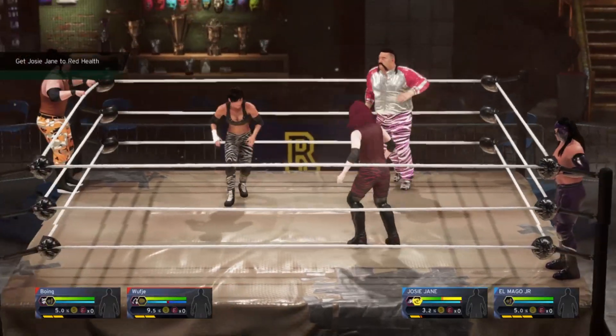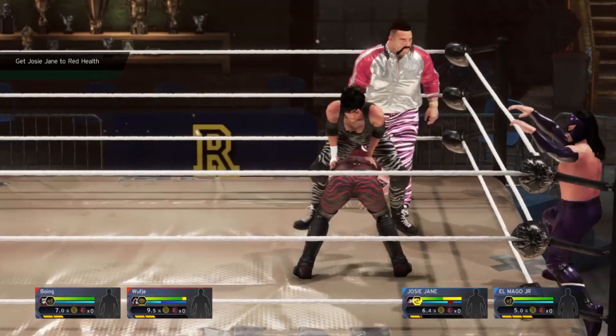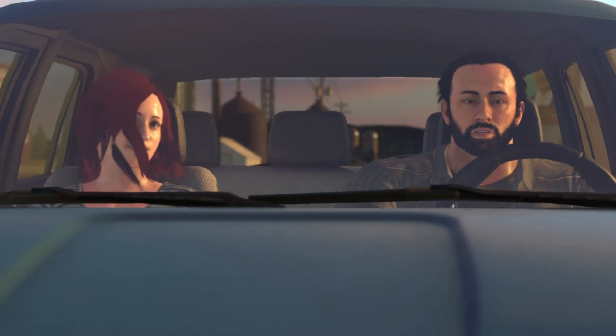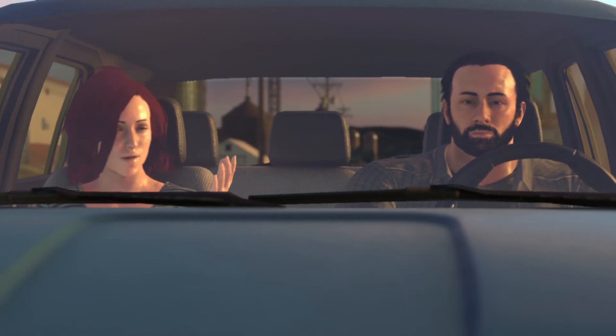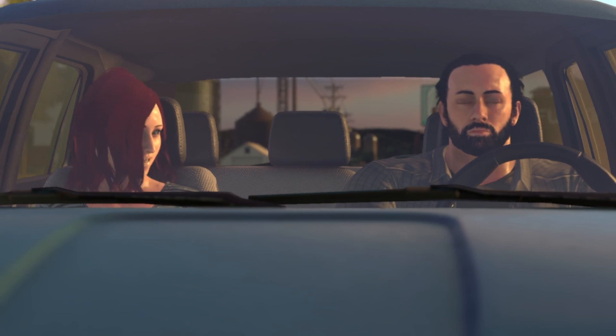Red and Dre are best friends in high school and decide to take their chance at pro wrestling. You play as both and follow their story as they journey through the world of wrestling. Together, they face a lot of ups and downs, but you must survive a lot of cheesy conversations and visual glitches.